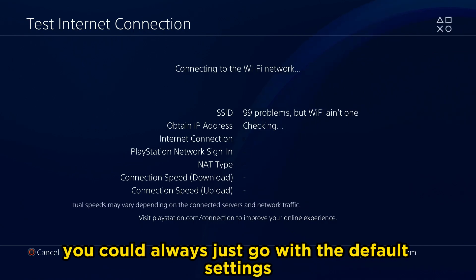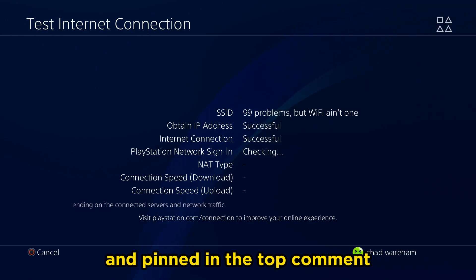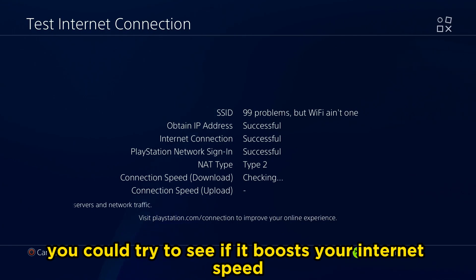And if not, you could always just go with the default settings. I will leave a list in the description and pinned in the top comment — a list of a bunch of different DNS servers you could try to see if it boosts your internet speed.